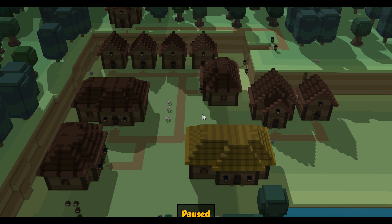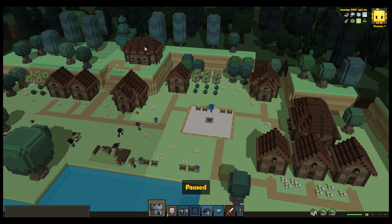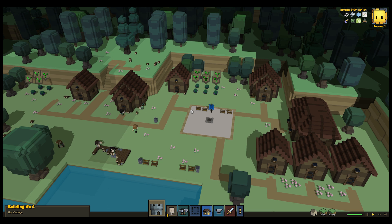Hey everyone! Welcome to another Stonehearth Desktop Tuesday! I've heard from about 10,000 of you that you really wish that when you removed houses, there would be a way to fill in the landscape scarring that the foundation leaves behind. Last week, Albert was finally able to check in some code to fill this broad but shallow need, and I'm glad to say that if you remove a building right now in Stonehearth Alpha 18, currently up on the Steam Unstable branch, that house will not leave behind an unsightly hole. Woohoo!